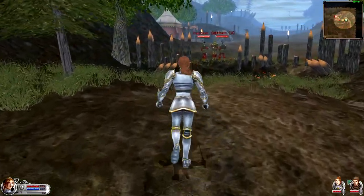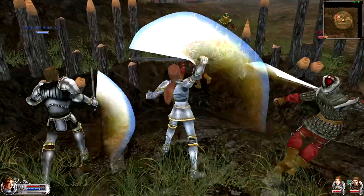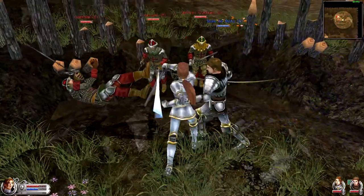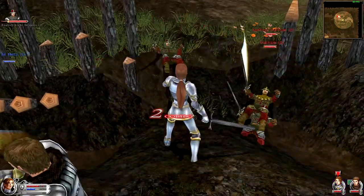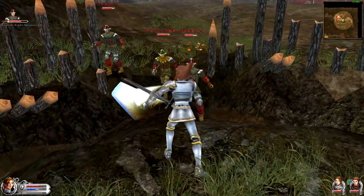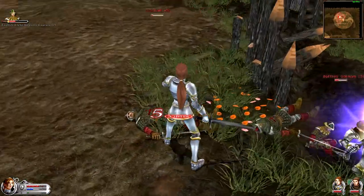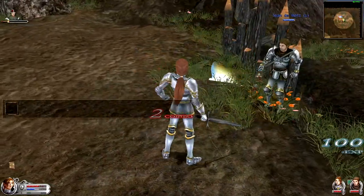Game tip: 'If the enemy is down, use Q to strike them down before they get back up.' Got it. I got hit by one of those guys there. The controls are definitely tanky - when I say that, I mean that they don't respond well.